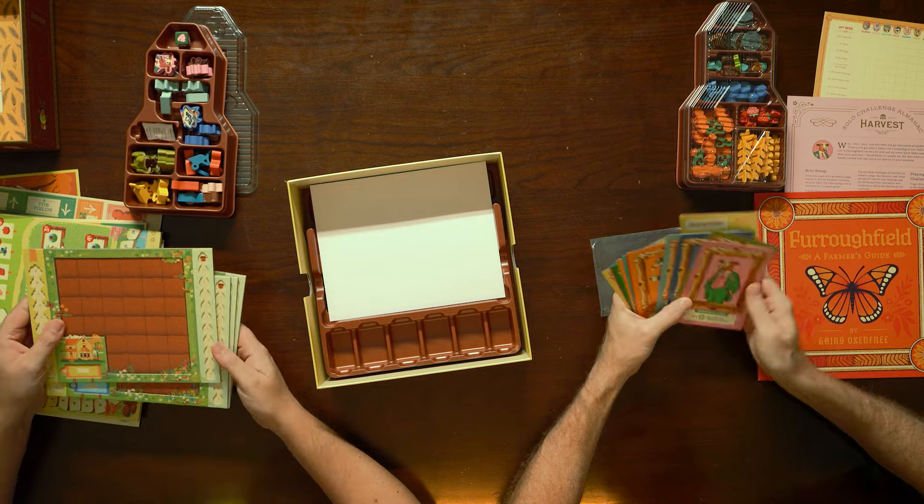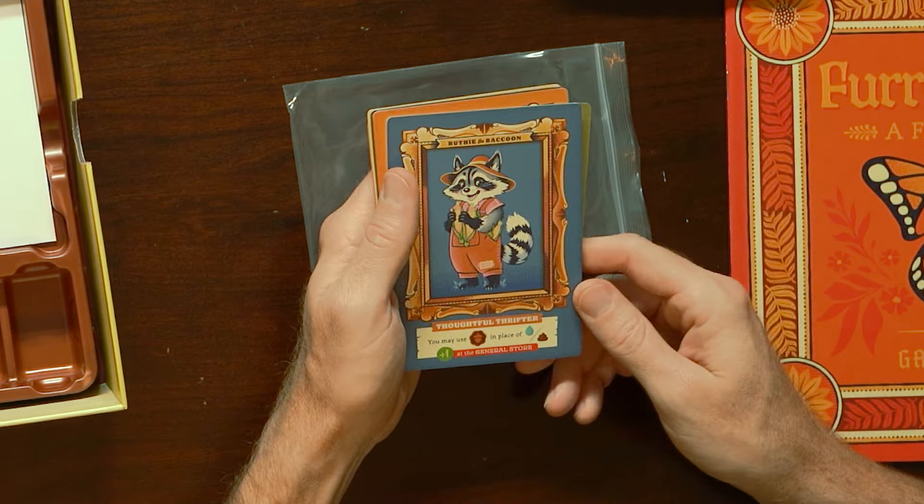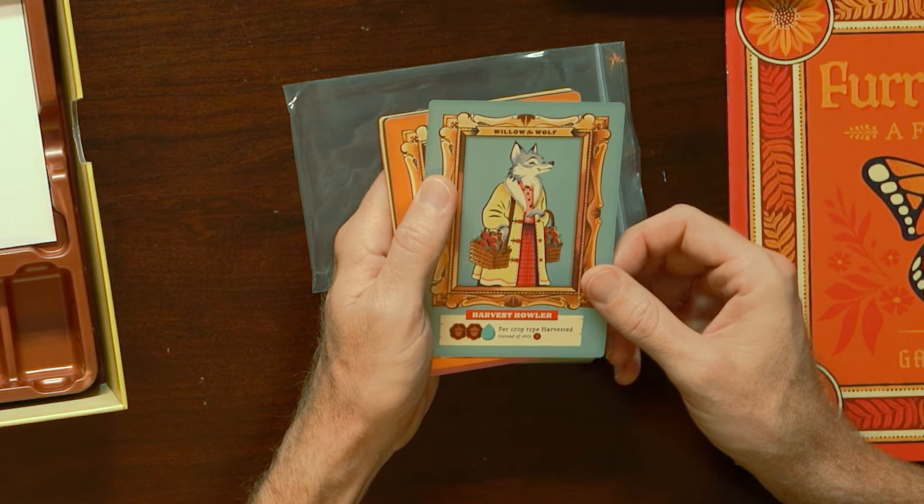There are some more characters. Goober-in-chief. Barry the bison — resourceful ranger. Ruthie the raccoon — thoughtful thrifter. Willow the wolf — harvest howler. So those are those four player characters.